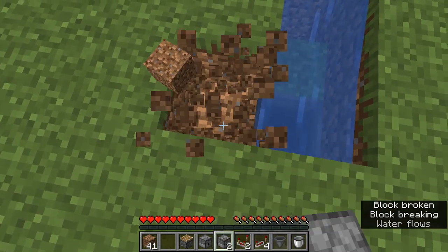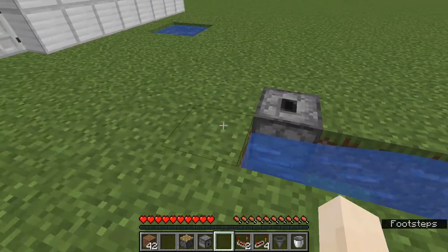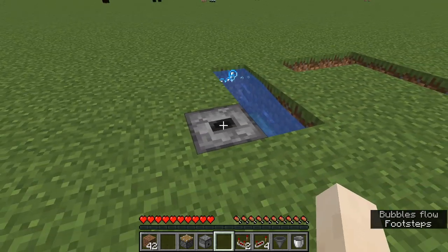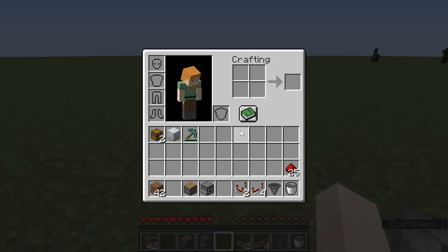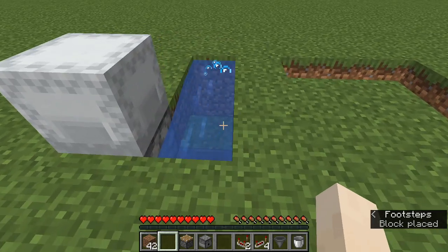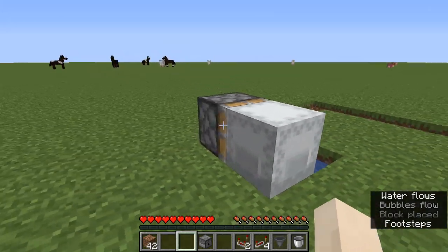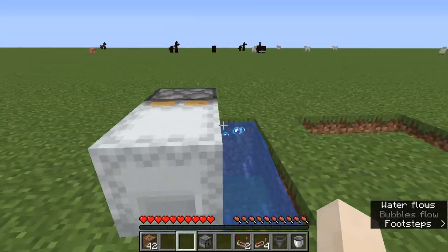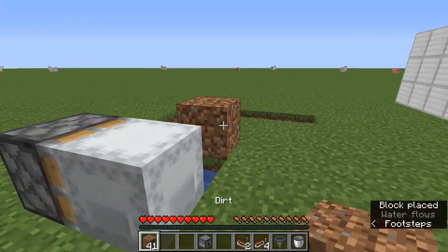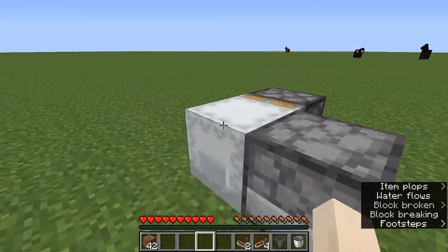Down right here, we're going to place two upward-facing droppers — not dispensers, droppers — right there. That, by the way, is where we're going to be placing our shulker box. Back here, we're going to place one regular piston — not sticky — pushing that into the block over here. Here, we're going to place one dispenser facing into the shulker box.